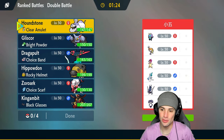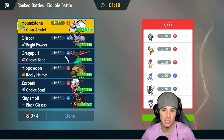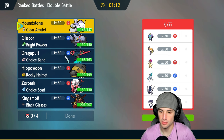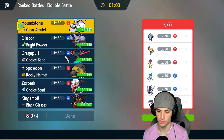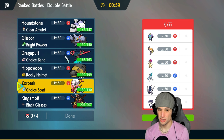Moving on to match number two — they have Typhlosion with speed boost, Illumise which is a decent prankster user, Typhlosion, Primarina, Archaludon, and Incineroar. Sandstorm is going to be a friend of ours but I feel like Illumise has some weather control, especially seeing Archaludon and Typhlosion on the field — that could get a little rough.